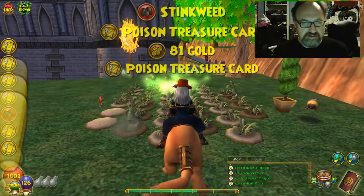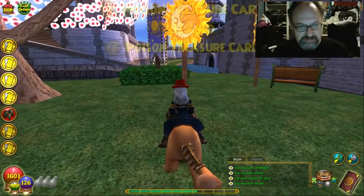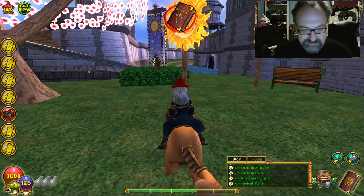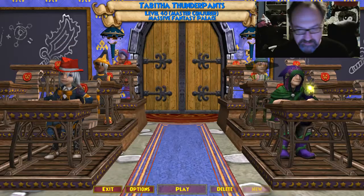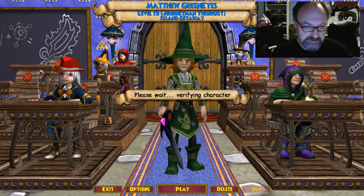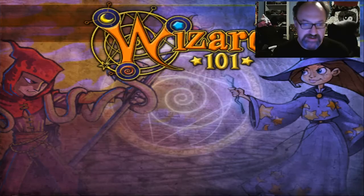They all dropped poison cards and other stinkweeds, as well as money. So I'm going to take you to a person I know who has a lot of money built up from his stinkweed. I'm going to take you back to Lifeguy, who should be located conveniently in the bazaar to show off exactly why stinkweed is your friend.